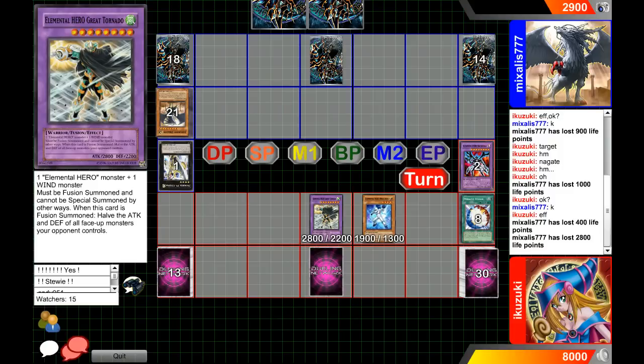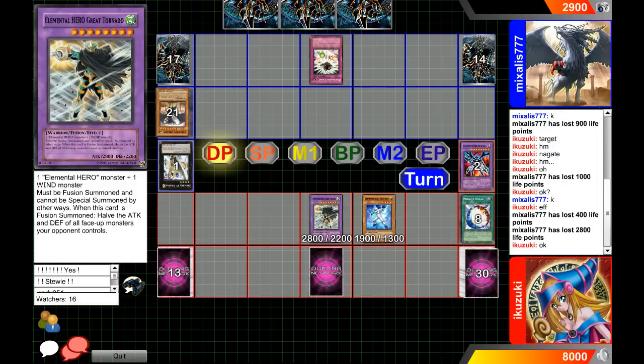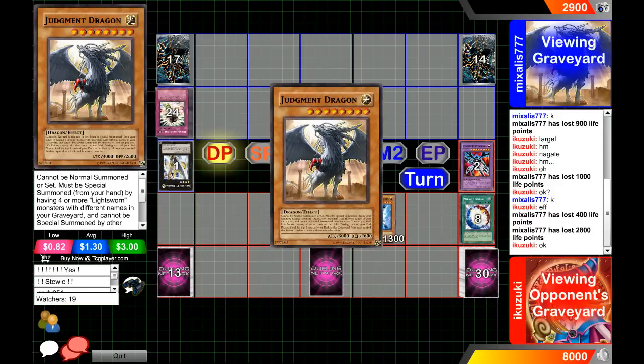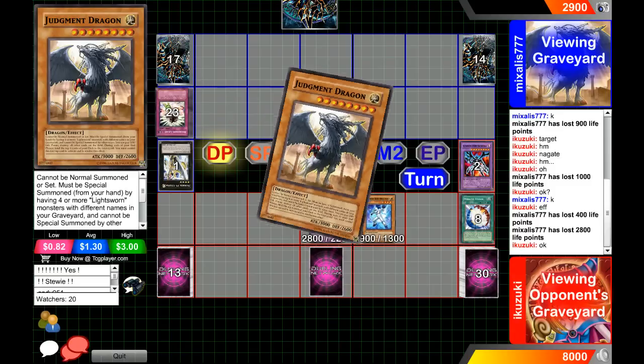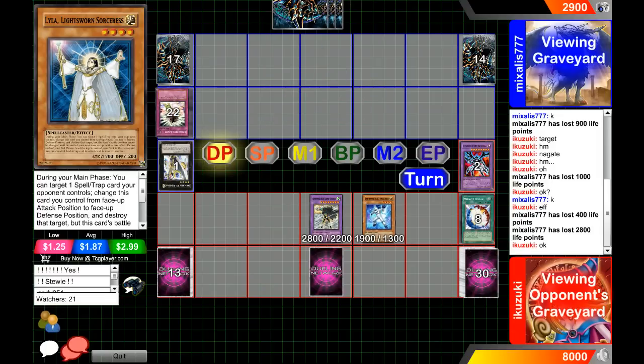Come on, hero player — I hope you take this game because you definitely deserve it. You played everything so well. Please have a Solemn Judgment or maybe a Bottomless, because our blue player is going to add Judgment Dragon, discard his whole hand, and add probably double Judgment Dragon. If he had Lyla I'd summon Lyla, pop that, then go for Judgment Dragon. Our hero player could still top-deck another Miracle Fusion, make another Great Tornado, and attack — that wouldn't be a bad idea.